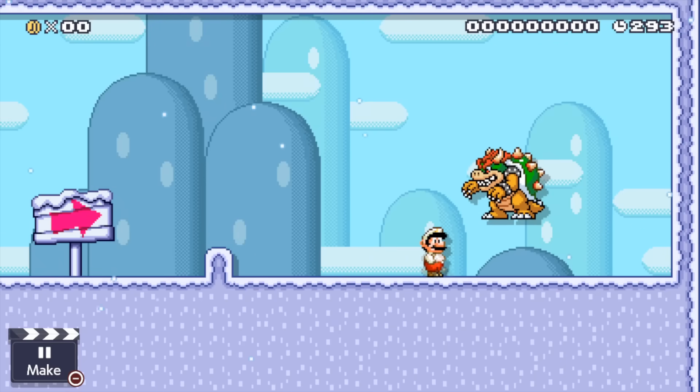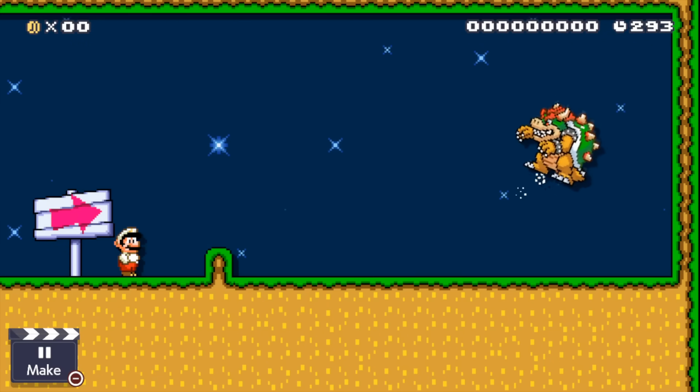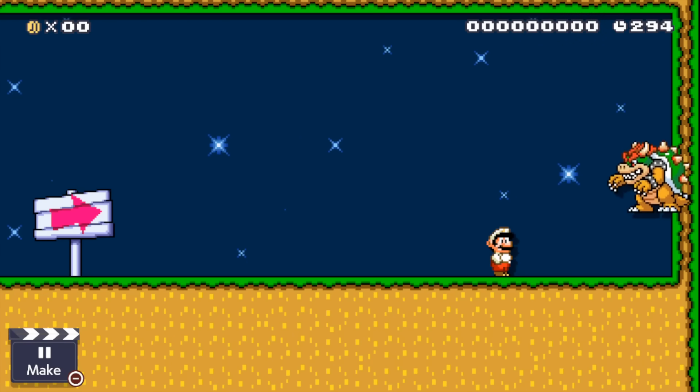A pea bloom will make him hover in the air, and in night mode he will fly away. The poison mushroom makes him follow Mario, and even funnier is seeing him run away like a little baby as a fire flower. The mighty Bowser seems afraid.